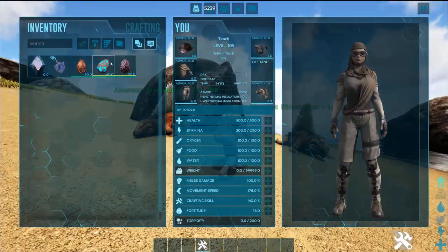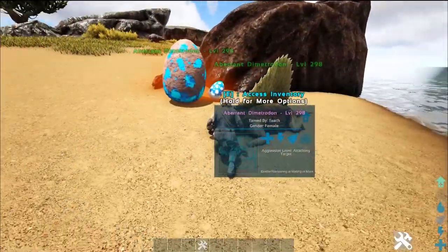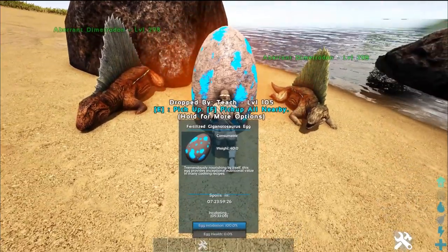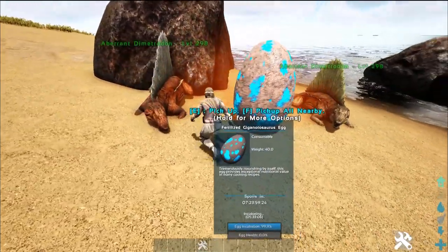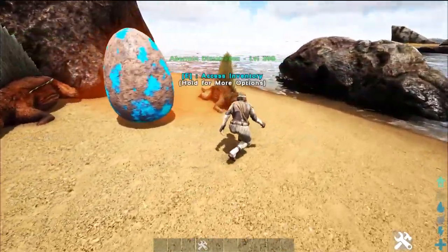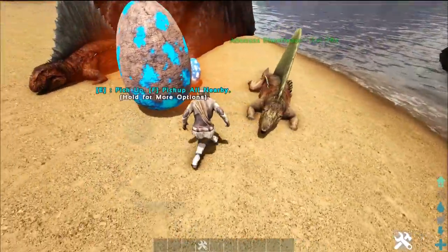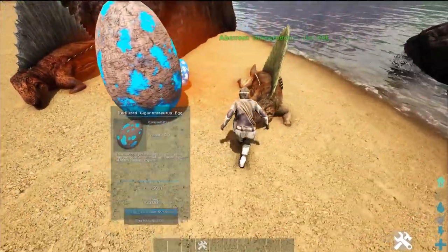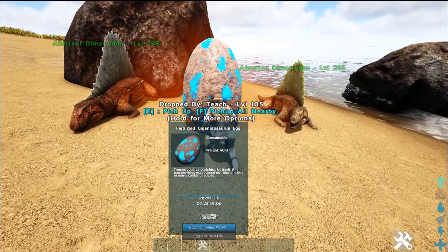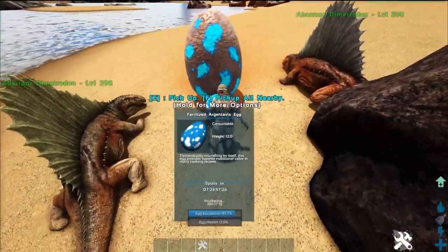I've spawned in two more eggs. Let's check out the giga egg — the giga egg is between these two dimetrodons, and this is a very difficult egg to raise. As you can see right now it is raising just fine, which is absolutely amazing. These have a combined total of around 1300 melee, and the giga egg is raising no problem, zero damage taken.